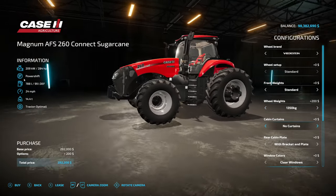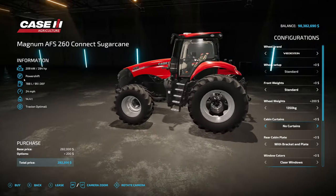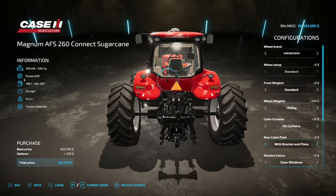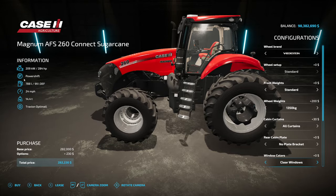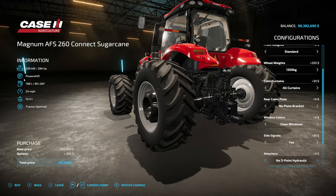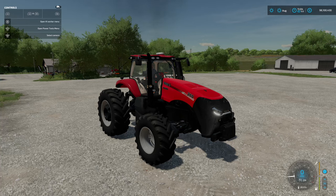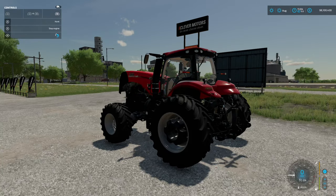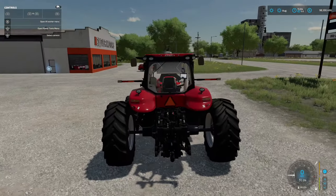Cabin curtains: front right, rear, front and rear, and all curtains — those curtains can be utilized. Rear cabin plate: with bracket and plate, and no bracket and plate — I'll go with no bracket plate because it says Case IH there. Window colors: clear and dark. Side turn signals: yes and no — we'll go with them. Attachment types on the back: three-point and no hydraulic. Seat material: fabric and leather. Animations include right door, left door, rear glass, front window, steering wheel up and down, and shades up and down.